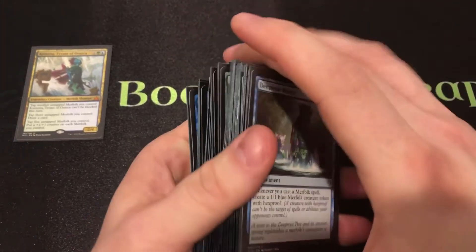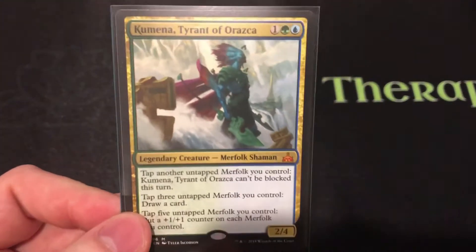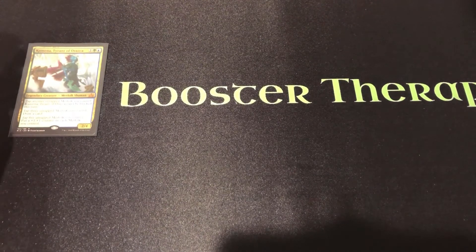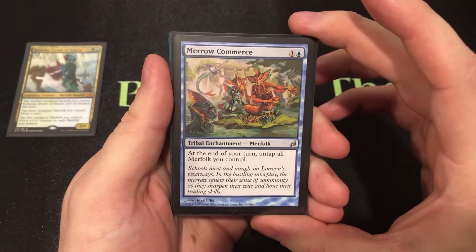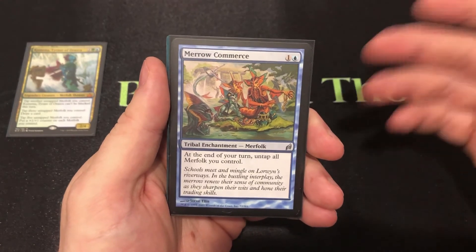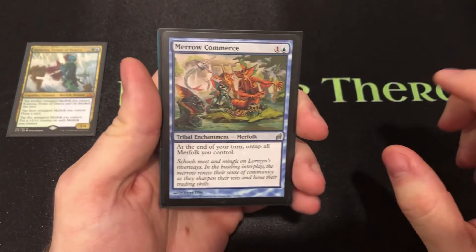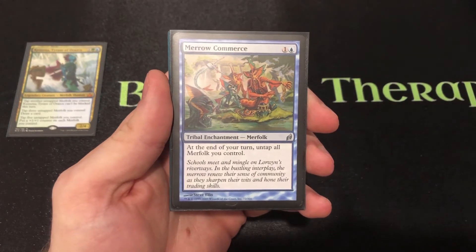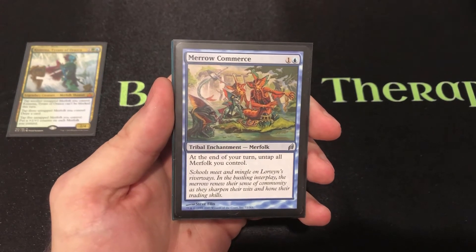A huge chunk of creatures — the right way to play a tribal deck. Next we want to talk about further abusing the tapping mechanic and how often we can untap things. Beyond the Merc Fiend, we have an enchantment that untaps all Merfolk you control at the end of your turn, so you don't have to think twice. Just swing in or use your tapping mechanics. Interestingly, this enchantment's type is also Merfolk, so it can be tapped to trigger Kumena's abilities.